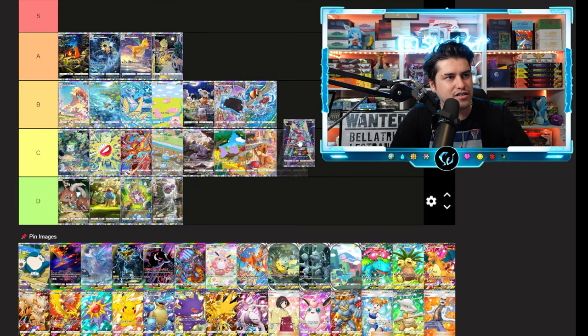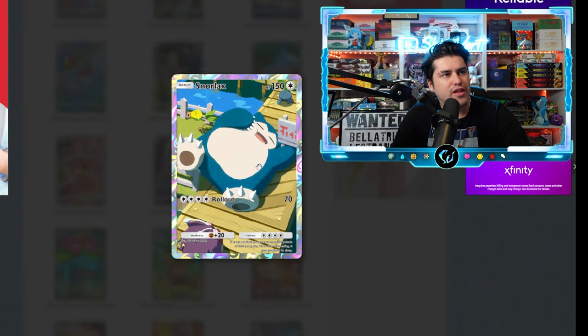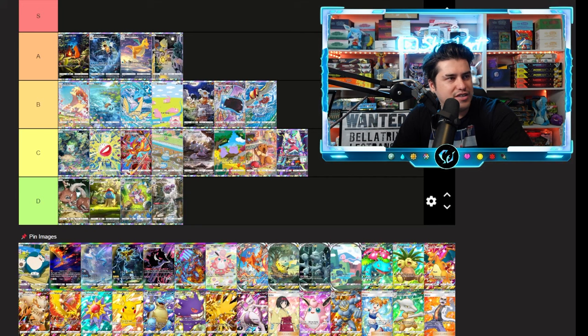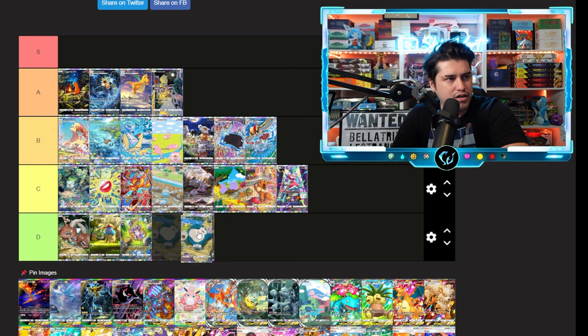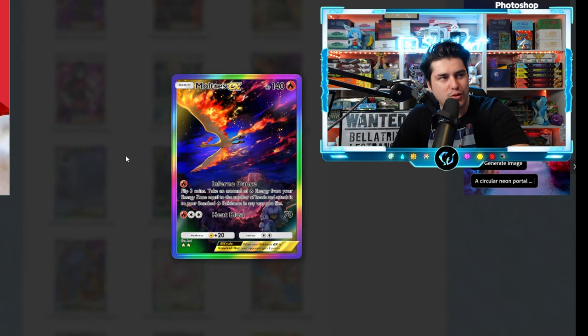I like the Porygon — I feel like Porygon always has some pretty cool artworks but never gets a lot of love. C tier on the Porygon. We got Snorlax chilling — we got an Oddish in the top right, which is a sweet cameo. I like the cameos from other Pokémon honestly, but it's one of my least favorites I've seen so far. Snorlax is a popular Pokémon but this is a D tier.